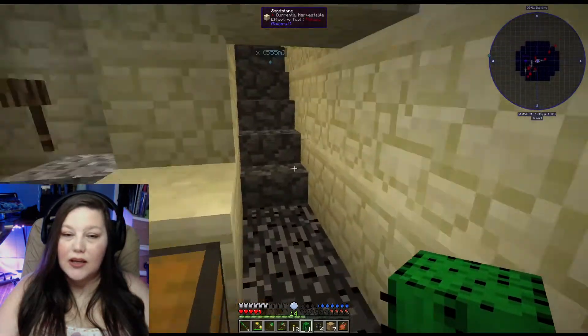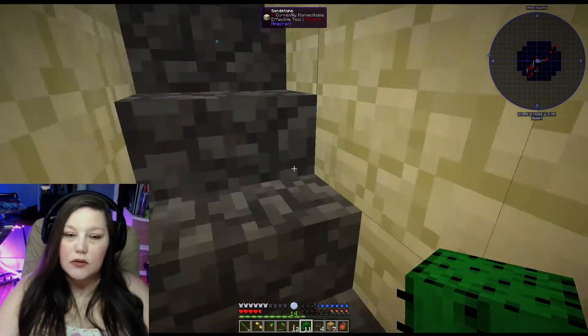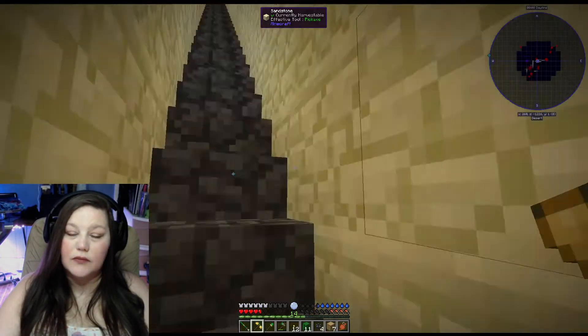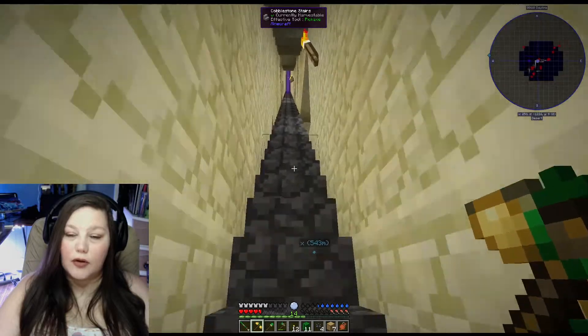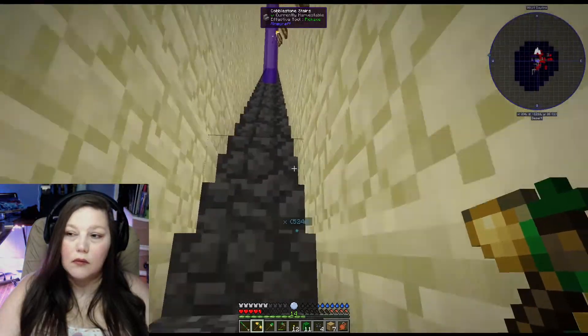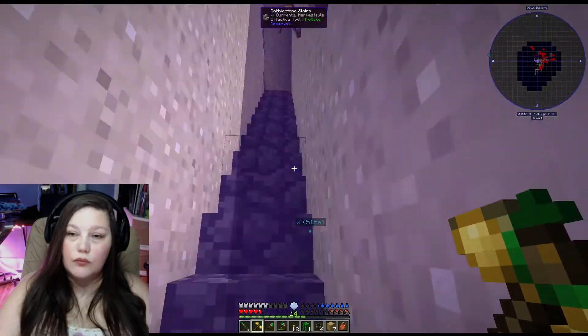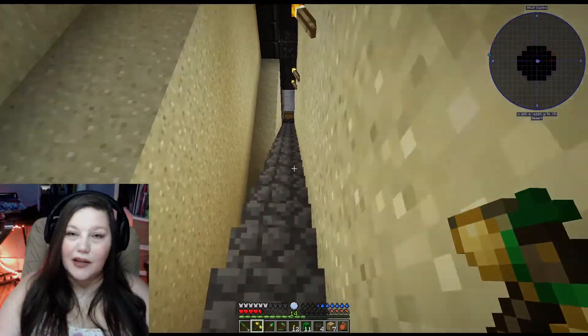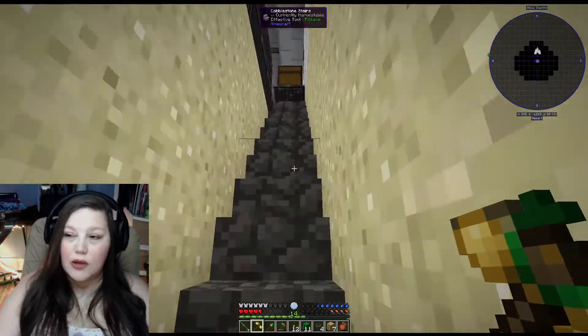That's lava — we want the water. Let's see if I did it the right way. I always forget because the water will automatically go in here. Yep, it's automatically going in — you can see that number going up! So now the nice thing is we can keep using the anvil, we don't have to make any new ones.